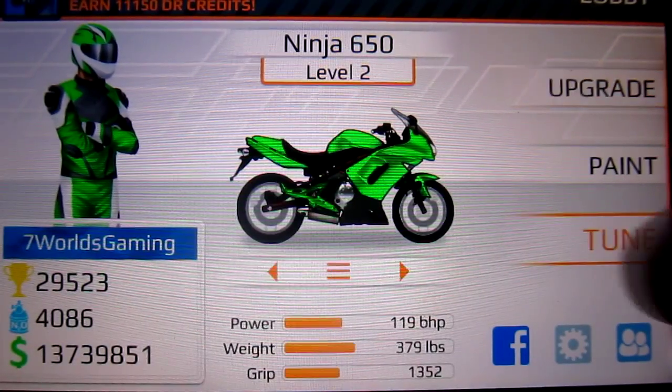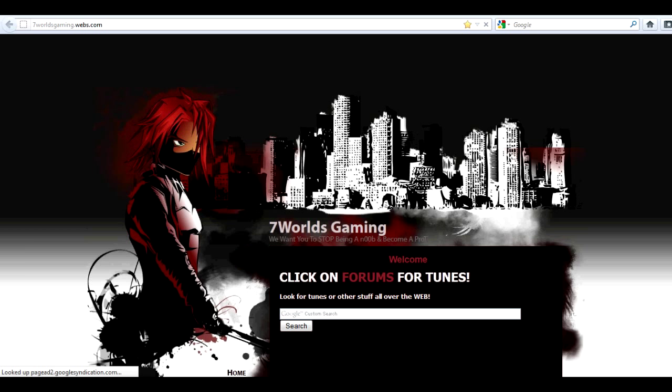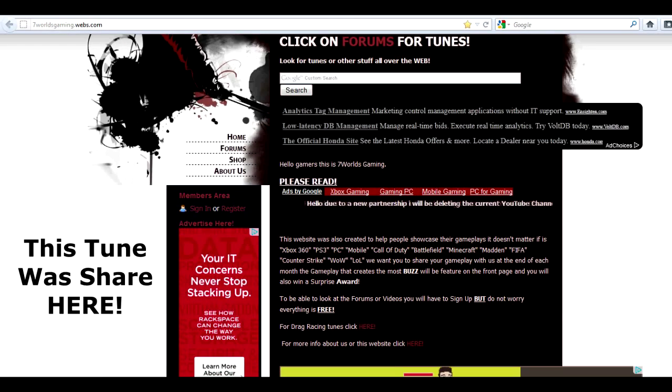Also, make sure to check out 7worldsgaming.webs.com. Once you're there, just scroll down and click on forums. You will have to create an account if you don't have one, but do not worry, everything is free. I usually put toons there, and people usually put toons there before I make videos, so make sure to check that out. There are also cartoons in there as well.